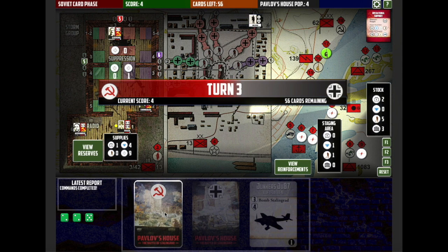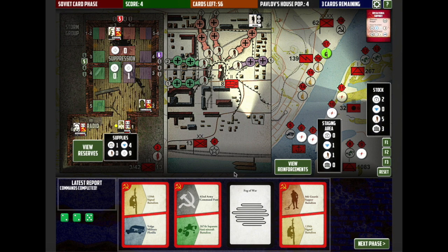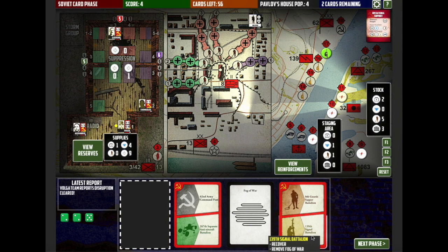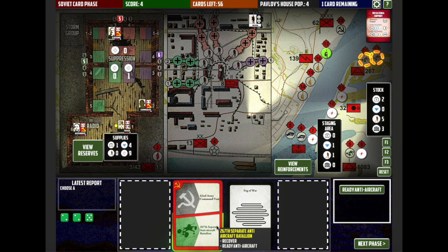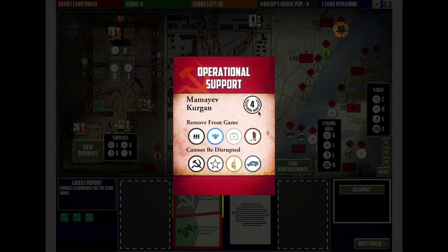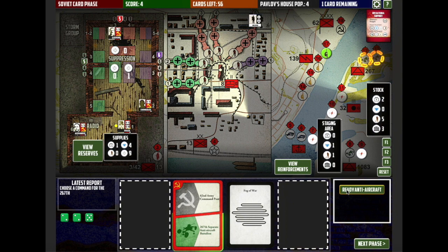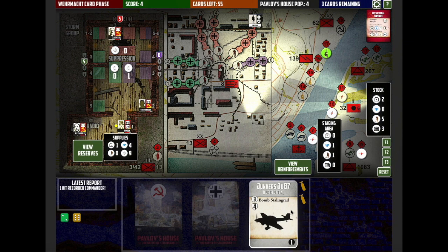I've got three cards remaining. I'd like to get more units into Pavlov's house but I don't have the option right now. I'm certainly going to clear up some of the mess on the Volga because I want to be able to get supplies across. I'm going to remove the fog of war card — I drew another one as well, so that's really useful. We'll place this anti-aircraft there. The Volga is disrupted, and once that's not disrupted we still wouldn't have the operational support option because we don't have any food in stock.